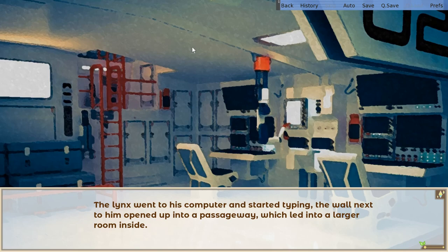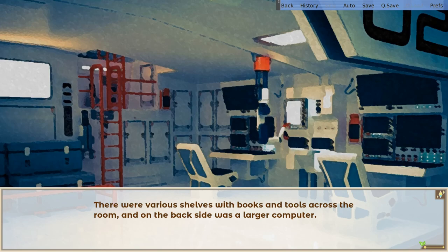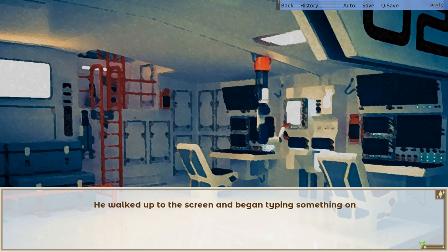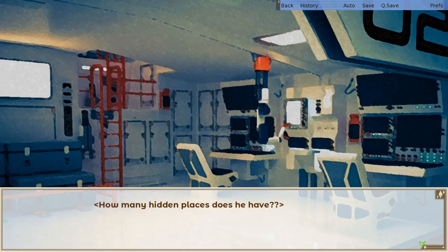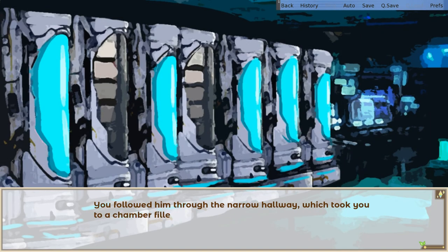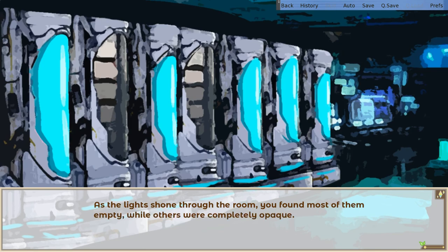The Lynx went to his computer and started typing. The wall next to him opened up into a passageway, which led into a larger room inside. There were various shelves with books and tools across the room, and on the backside was a larger computer. He walked up to the screen and began typing on the flat panel beneath. He didn't notice at first, but the wall behind you had already slid open, revealing another hidden pathway. How many hidden places does he have? Bring out the clones! You followed him through the narrow hallway, which took you to a chamber filled with rows of large cylinder glass tanks. As the light shone through the room, you found most of them empty, while others were completely opaque.